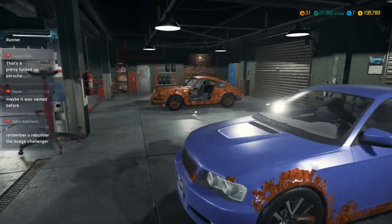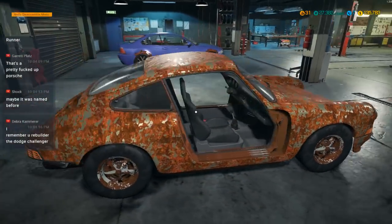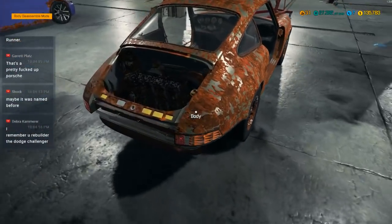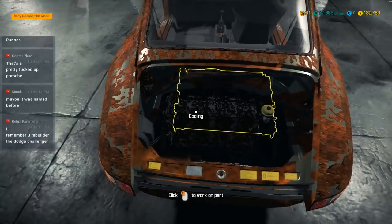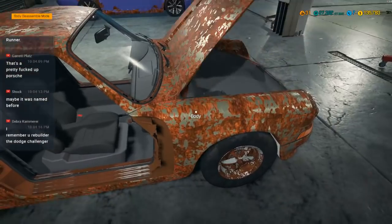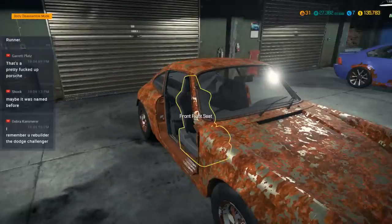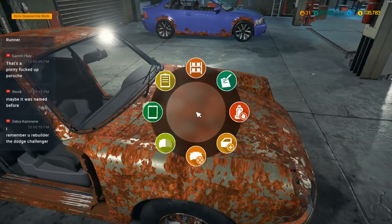I did rebuild the Dodge Charger before, but obviously not the one with the crazy spoiler on the back. We're going to need to get this on a lift. As you can see, the engine is correctly placed in the rear of this car, which is good. And up front they just have the trunk, basically. But they have the battery sitting up here, so I have to remember to grab that. Let's send this over to a lift so we can get it all pulled apart.